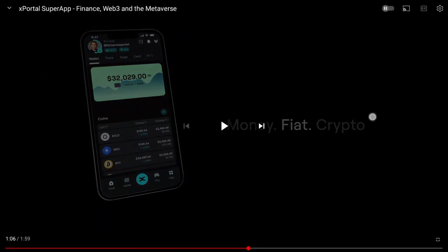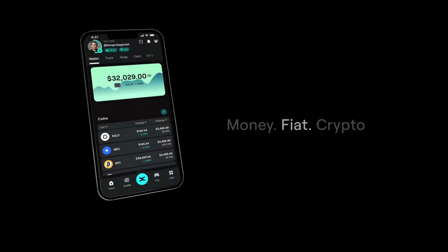I also want to mention the swap function now integrated within the XPortal app. Instead of going to xExchange, which is a DEX, to swap tokens, you can now use your XPortal app directly to make swaps — very cool and very easy. If you need some stablecoins urgently, you can just access your app and swap eGLD to USDC, or eGLD to Binance USD, for example.